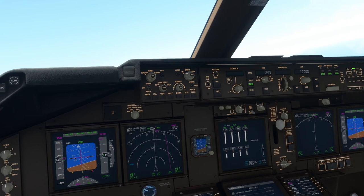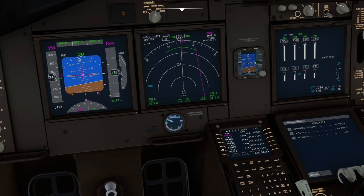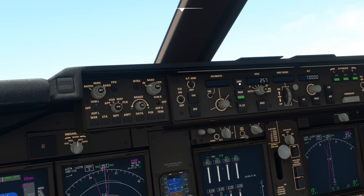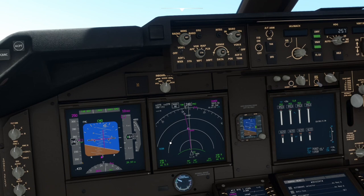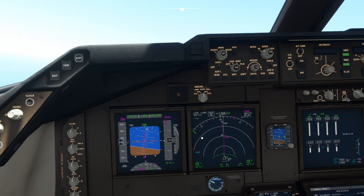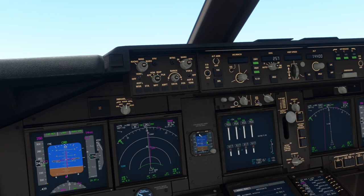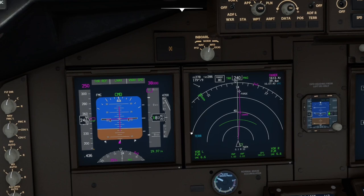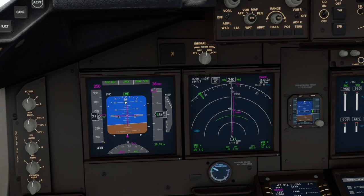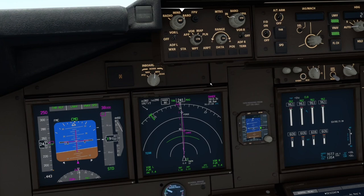We will set direct to Dandy on the legs page and execute that. We'll put it in LNAV. Dandy is our first waypoint — we have to be at 4,000 feet or above. We'll check in with ATC, and let's say they clear us to our flight plan altitude of 38,000. We'll dial that up. We're at LNAV, VNAV speed, CLB thrust. Center up our heading bug. Transition altitude is 5,000 feet here, so I'll set our standard altimeter.